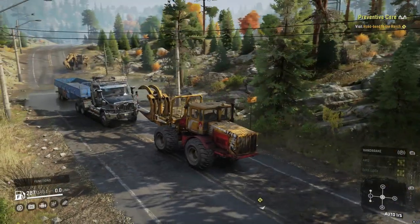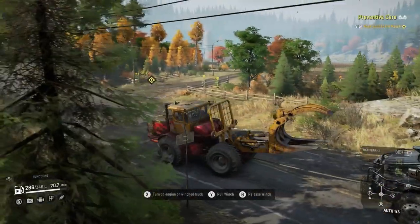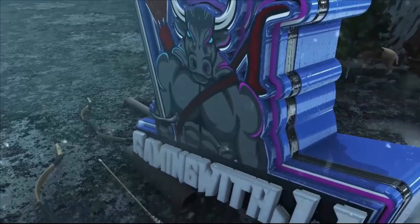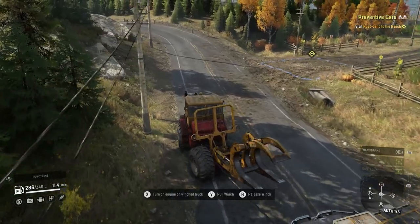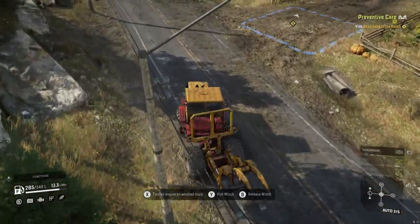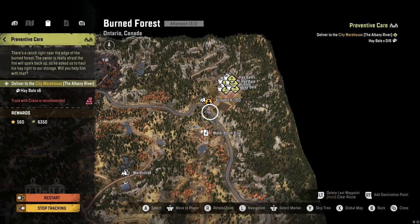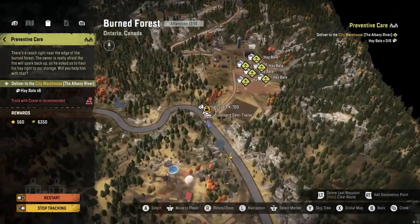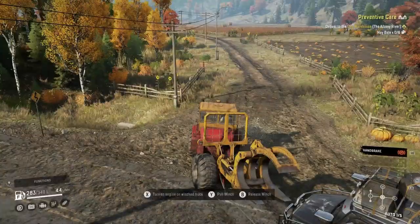Hey guys and welcome back to my YouTube channel. In this video we are going to be doing the contract called Preventative Care. For this contract we have to visit Road Bend to the ranch, which is right here on the burned forest in the upper right hand corner. We have to pick up six hay bales and bring them back to the city warehouse which is on the Albany River.